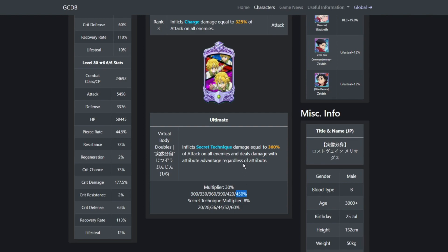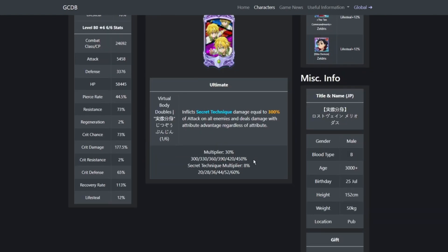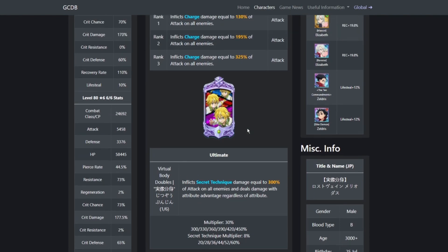I actually pushed top 19 in the world in the ungeared PvP 4v4 with 6/6 Lost Saint Meliodas because I was guaranteed to wipe the full team. So Lost Saint Meliodas when invested with dupes is a very good unit. In my opinion, 6/6 Lost Saint Meliodas is the best unit in the game — he is just insane.